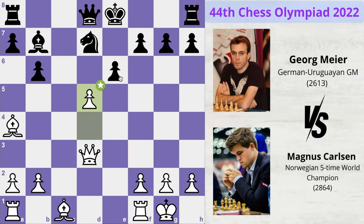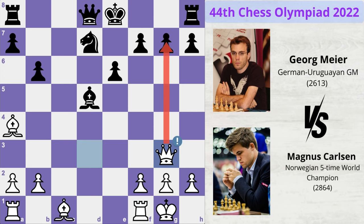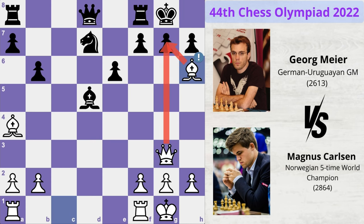So black cannot make the mistake of capturing this pawn with his pawn. But what if he captures with his bishop? If bishop takes pawn, Magnus can play queen to g3 attacking the weak g7 pawn. If the king castles, then bishop h6 threatens a checkmate. Black is forced to play g6 and now bishop takes rook, knight takes bishop — this simply wins material for white.